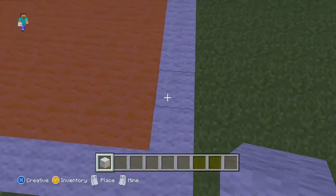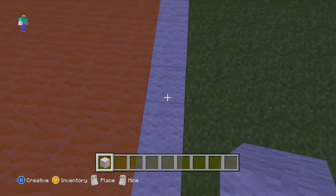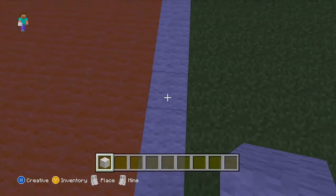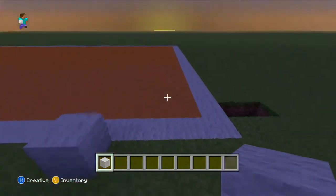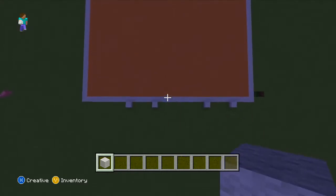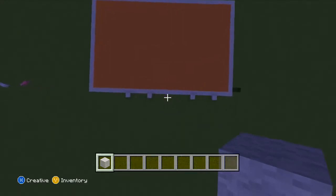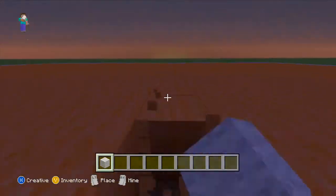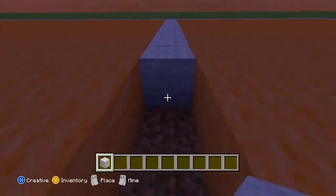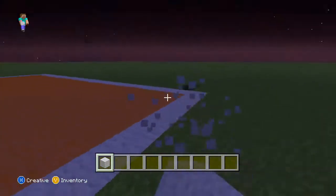Let's just find out the halfway points. So counting out the blocks — that comes to 34. Let's have a look. I guess that's where the halfway line is going to be. Let's dig out the orange wall here and place the white line.